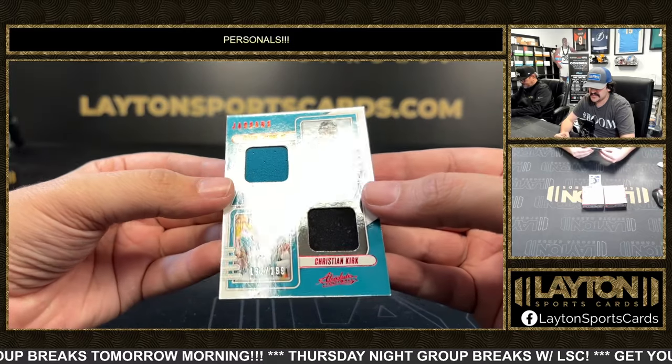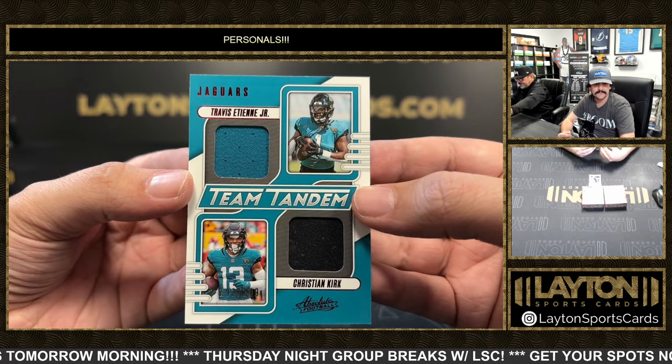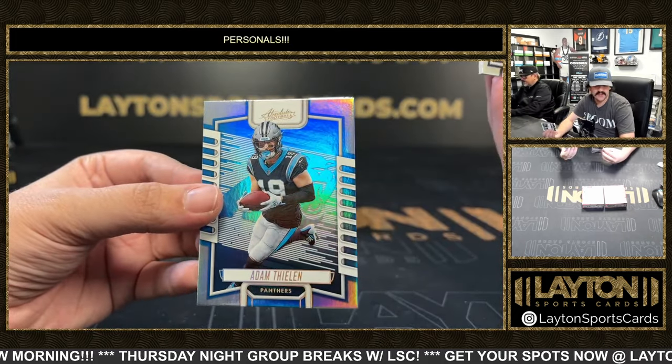Team Tandems dual is going to be for the Jags — Christian Kirk and Etienne to 199. Got two base: Ryan Tannehill and Adam Thielen.